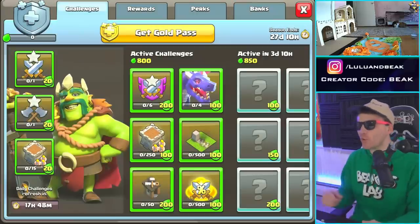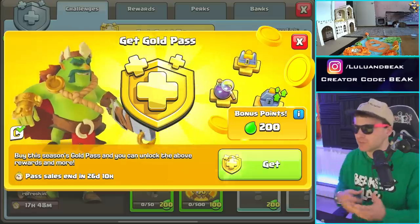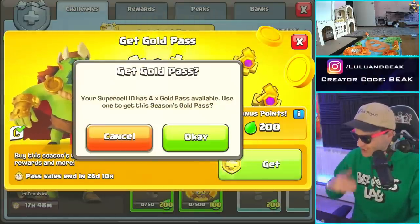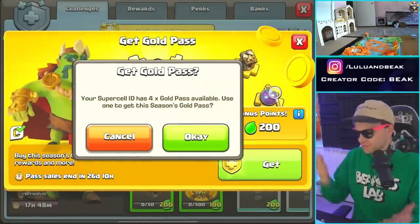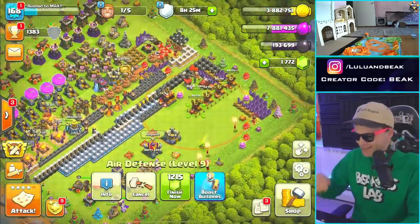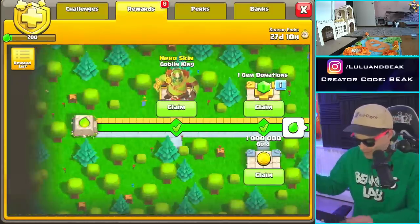Before this season, we got a bunch of gold passes from the Supercell store — they were discounted, like four dollars fifty cents. They're seven dollars now — yikes. When you go in here and you have some, it says 'get.' We have four gold passes. Let's use one — let's go! That's gonna make everything cheaper. Probably should have gotten it before I did that, but whatever.